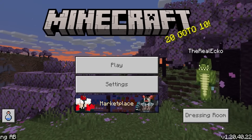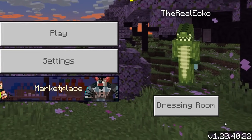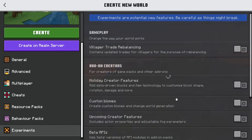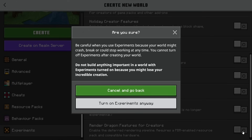Just so you guys are aware, the Mali GPU fix is in version 1.20.40.22. You are going to need this resource pack or any form of shaders, and you need to make sure you turn on the Render Dragon features for creators. This features the deferred rendering pipeline, which is shaders.